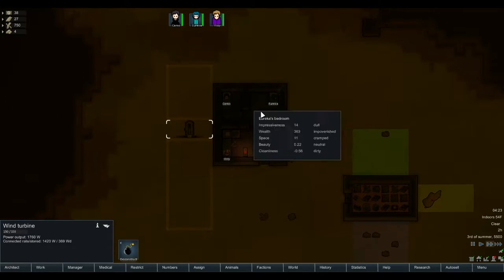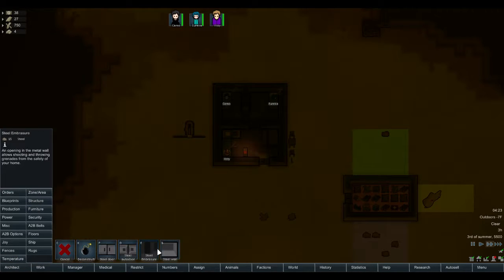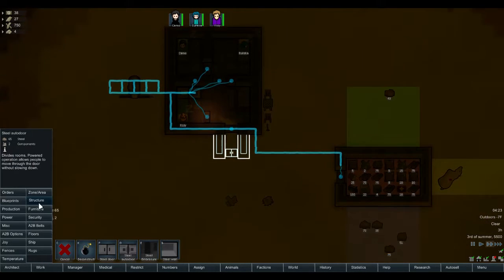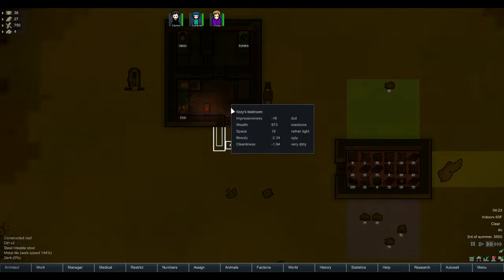Power's good. I hate doing this, but - architect, structure, steel wall. I hate spending more steel, but we need an airlock, technically, so we don't lose so much heat every time the door opens.